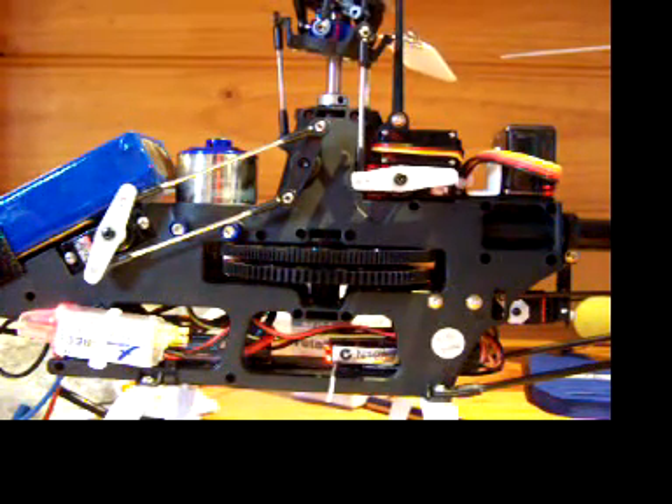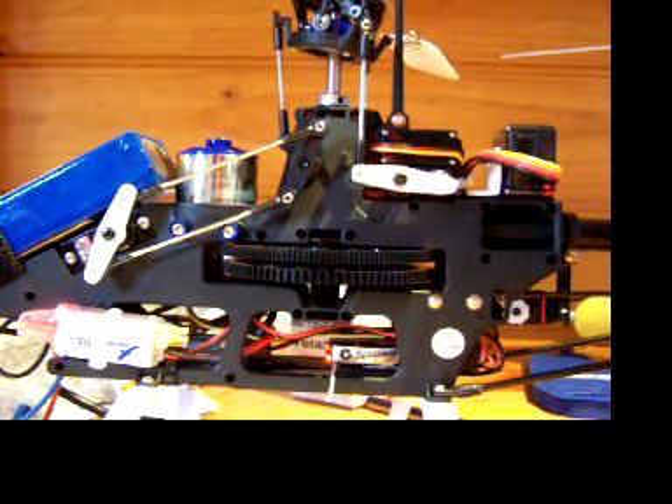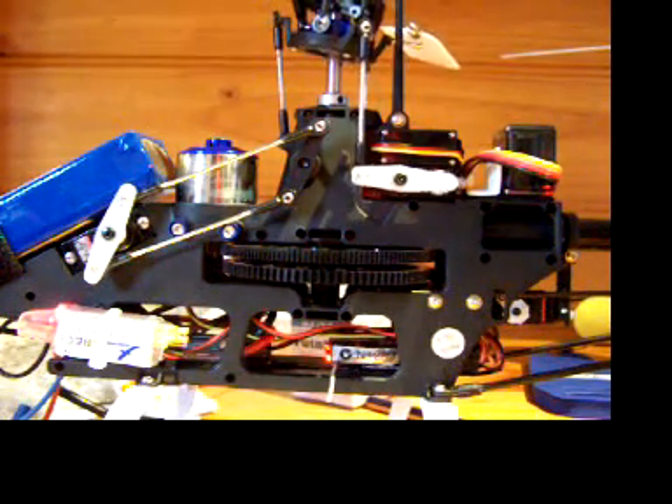Now there is something I'm just noticing there. The flywheel's moving because the blade is moving slightly, but there's no binding on the head. It's just the servo glitching.